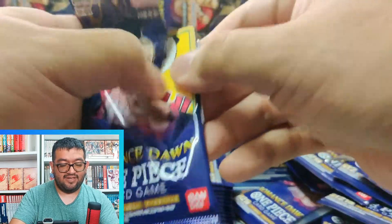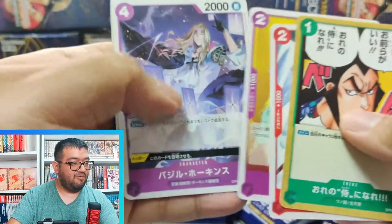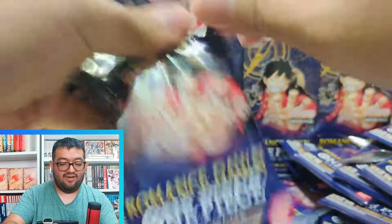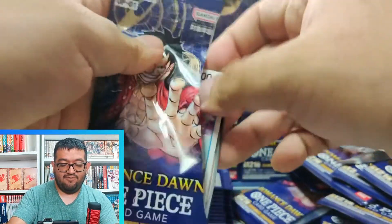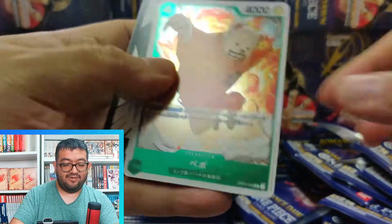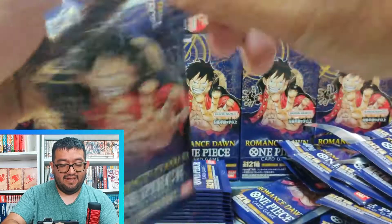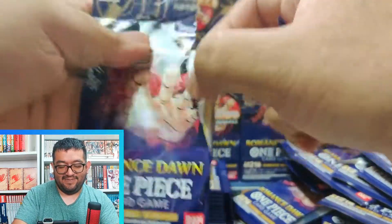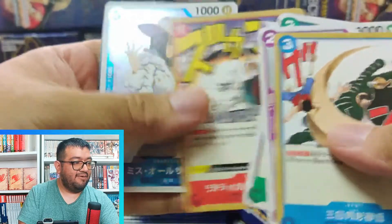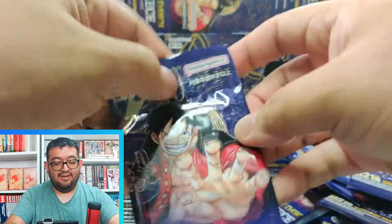Hopefully we can get a full set of ten Alternate Art Dawns by the time we're done. I think there's at least one guaranteed alt art Dawn per box based on what we've seen so far. There's our rare Usap — really awesome card, four-of in every red deck, being able to draw a card whenever an opponent plays an event on your turn. Really powerful effect and plus 2000 counter. Beppo is also another plus 2000 counter for green cards, able to bring out a Heart Pirate. We have Miss All Sunday — really love that artwork.